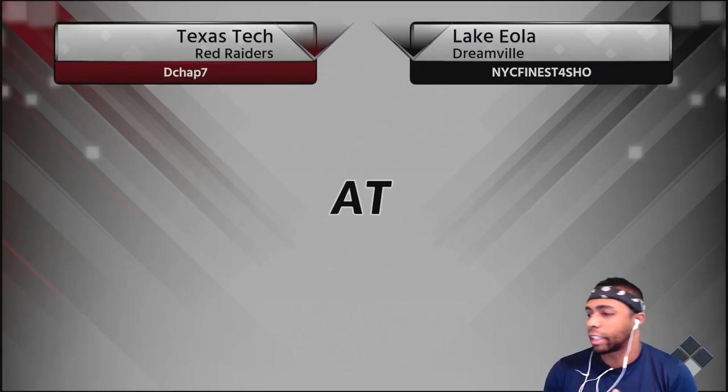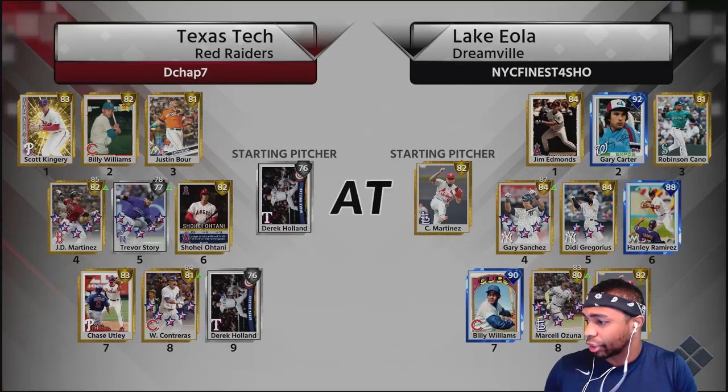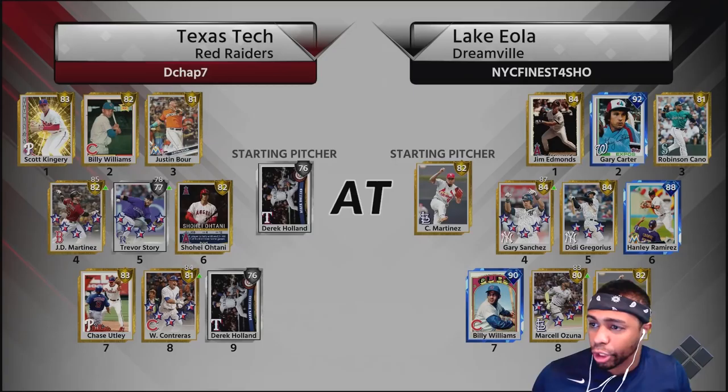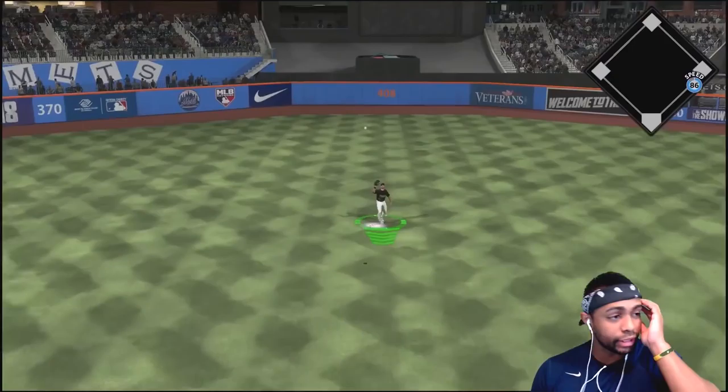Anyways, let's jump into this game — here is the Gary Carter debut. We are home, so I did pick Citi Field — almost said Shea Stadium because that is one of the places Gary Carter played. Here's his opponent's team: Scott Kingery, Billy Williams, Justin Bour, JD Martinez, Trevor Story, Shohei Ohtani, Chase Utley, Wilson Contreras, and Derek Holland. He's got that Player of the Month Shohei Ohtani, and there's a lefty on the mound. I also made a mistake — I put zero lefties in my bullpen, which happens when you're constantly swapping your starting team versus the grinding team.